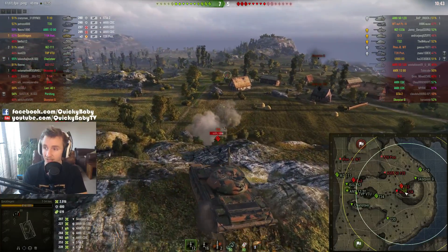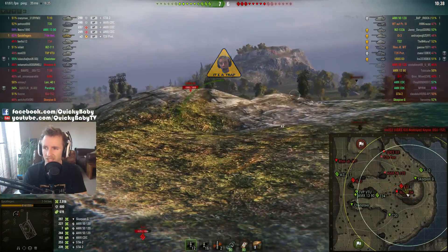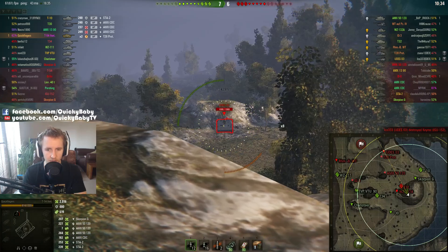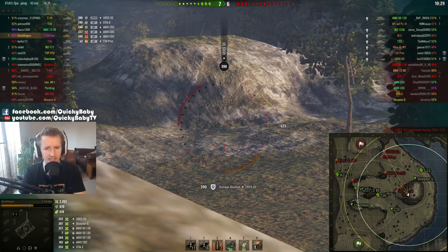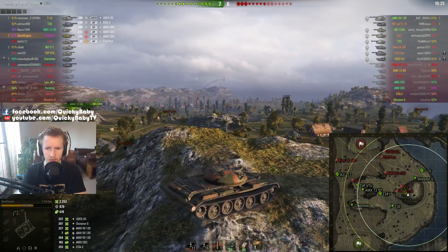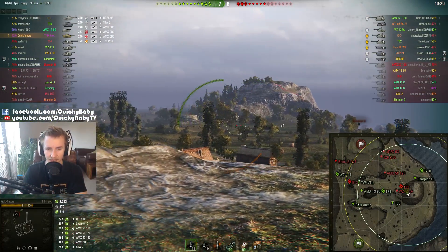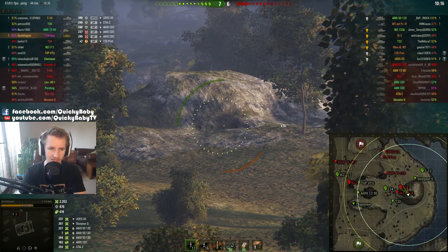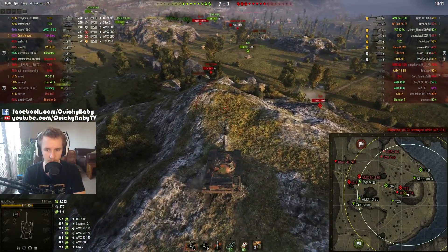The DPM has gone up a little bit, and the pen on the standard rounds has gone up significantly — from 175 to 208 — which just makes me feel so much more confident when engaging opponents with reasonable armor. Look at that — the UDES, if he's using the top gun, has 288mm of pen, and he bounced off my turret. Absolutely beautiful stuff there, something that other light tanks would not be capable of.